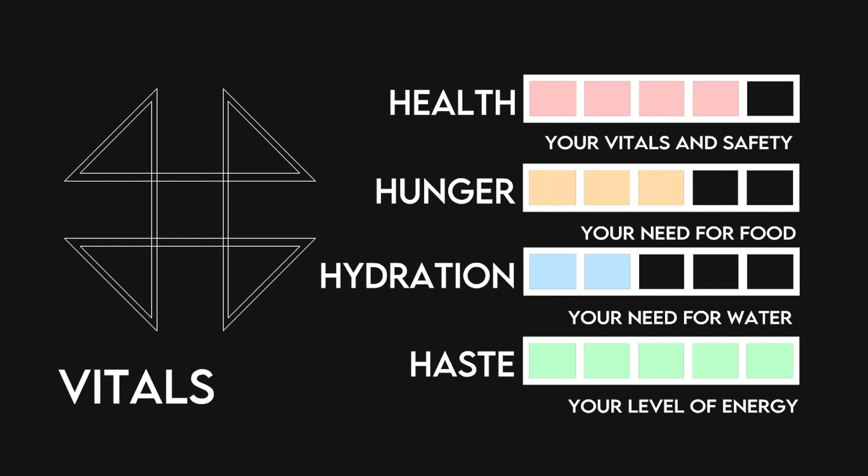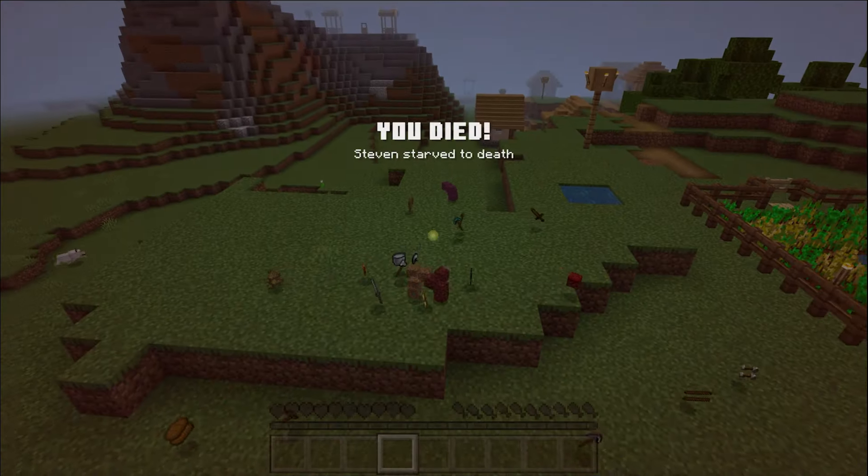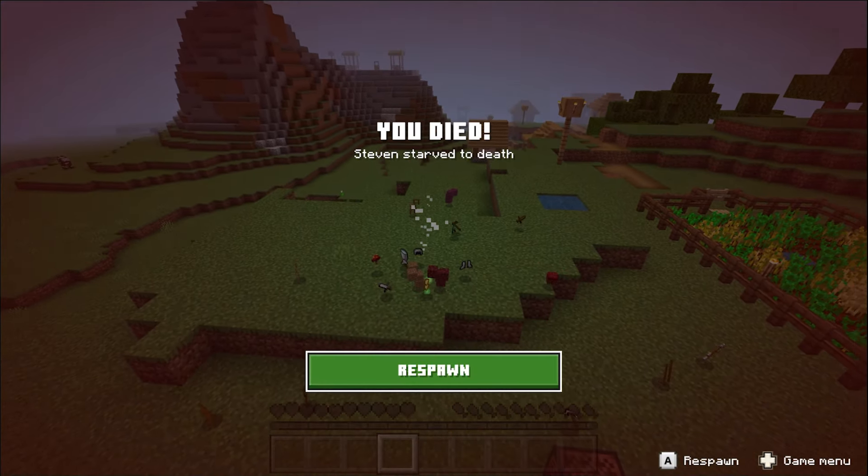Your health bar looks like this. Over the course of the day, you need to eat to fill your hunger meter to keep your health bar full, along with your other vitals. If you don't do this, it will take 3 to 5 in-game days without food or water, or up to 3 in-game weeks with water and no food to get a game over. So here's a quick recap on how the food mechanics work in the current build of the game.